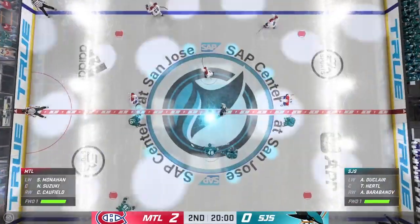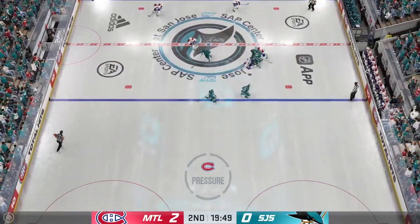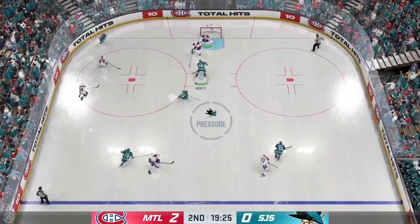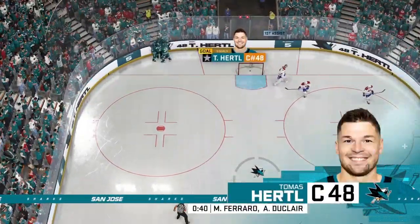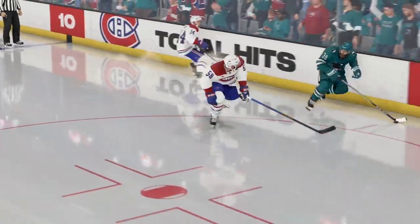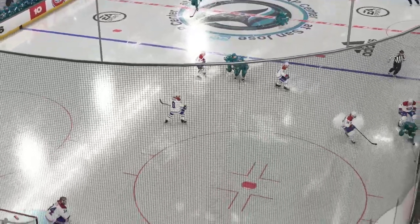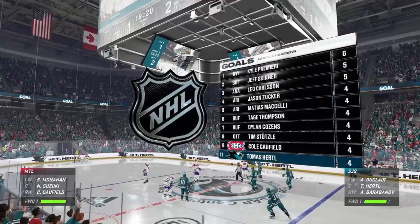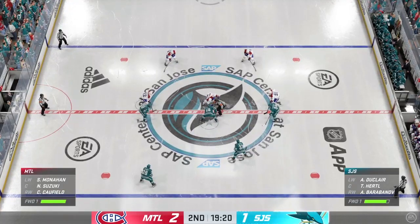We're about set to drop the puck here on period number two. Second frame is underway as the puck is dropped. We've seen a pretty good sample size already played thus far — Montreal has been so dialed in to start this game, James. They've got a healthy two-goal lead. You know it's a hard shot when the goaltender gets a big piece of it, but it still trickles in. San Jose suddenly made this a lot more intriguing here in the second period. I know it's cliche, James, but the game is 60 minutes — it's only the second, and they've brought themselves within one. A lot of runway to go.